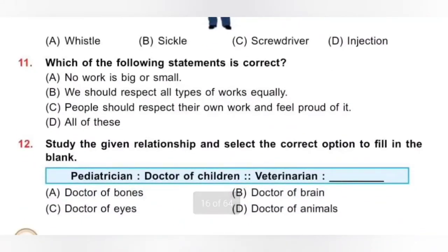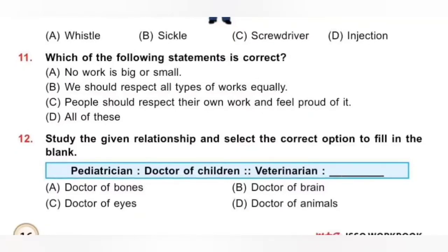Question 11: Which of the following statements is correct? A. No work is big or small — correct. B. We should respect all types of work equally — correct. C. People should respect their own work and feel proud of it — correct. There is no difference in work and we should respect all types of work equally. So option D, All of these, is the correct answer.